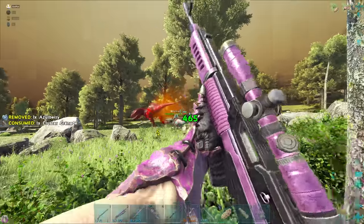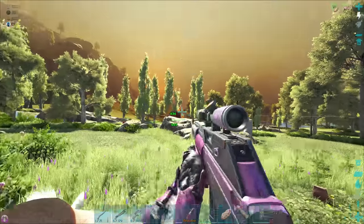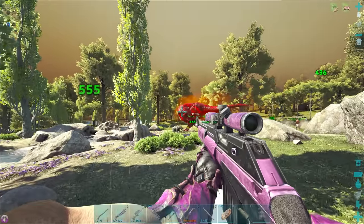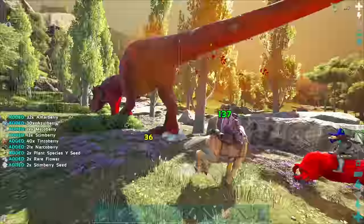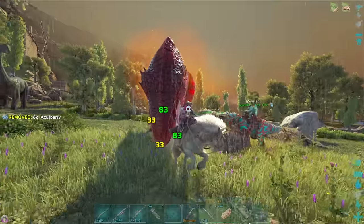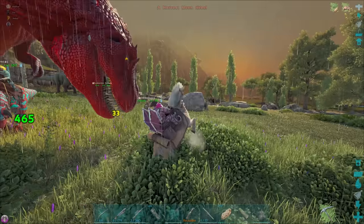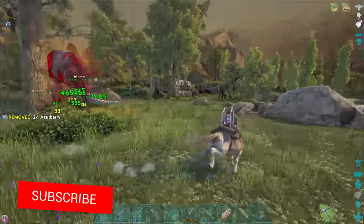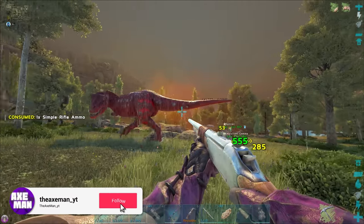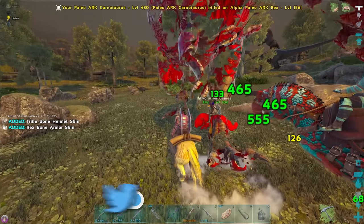Welcome guys, it's the Axeman here and we are back on Ark Survival Evolved with some more Collab content. Today we're joining the boys in another cave adventure, except this one's a little bit different because there isn't an artifact at the end, but there is something special. We're gonna explore this cave and see what that something special is. If you enjoy the episode make sure you're whacking a like, subscribing, ring the bell, and let's jump into it.